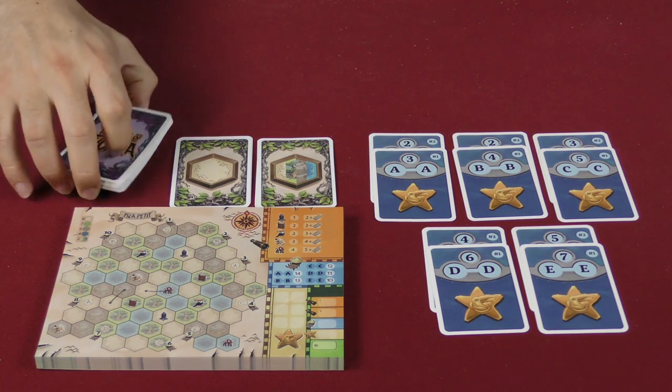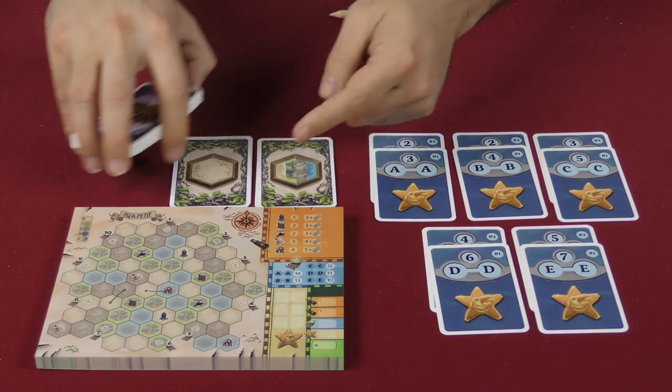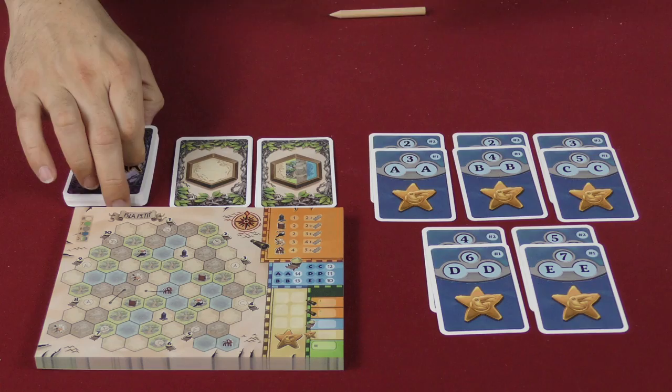We keep going through the deck until there's a single card left — there will be one. Then we shuffle it up, score the first round, and go through it again.